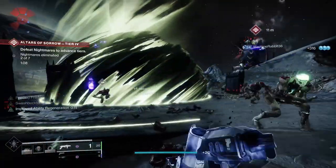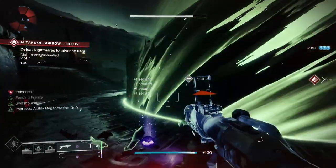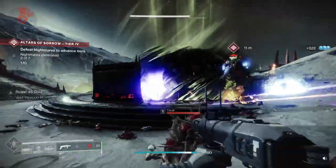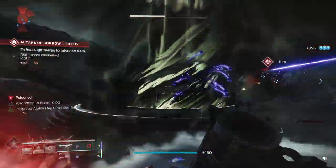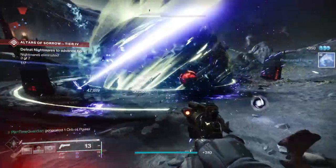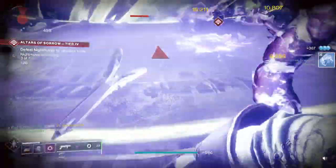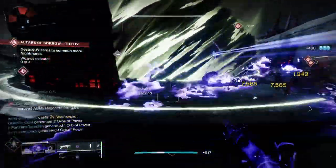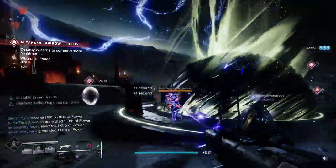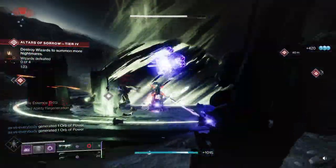For mods, I'm going to use Harmonic Siphon, where you get orbs from multi-kills with a Void weapon. It's more difficult to get orbs these days due to changes in weapon crafting, but with this you can generate orbs very quickly on a frequent basis, allowing you to get your super back quicker. I put two of these on, not just one. The other thing this allows in the future is a fragment called Echo of Starvation — which I can't get yet — where if you get an orb of power, you get Devour.